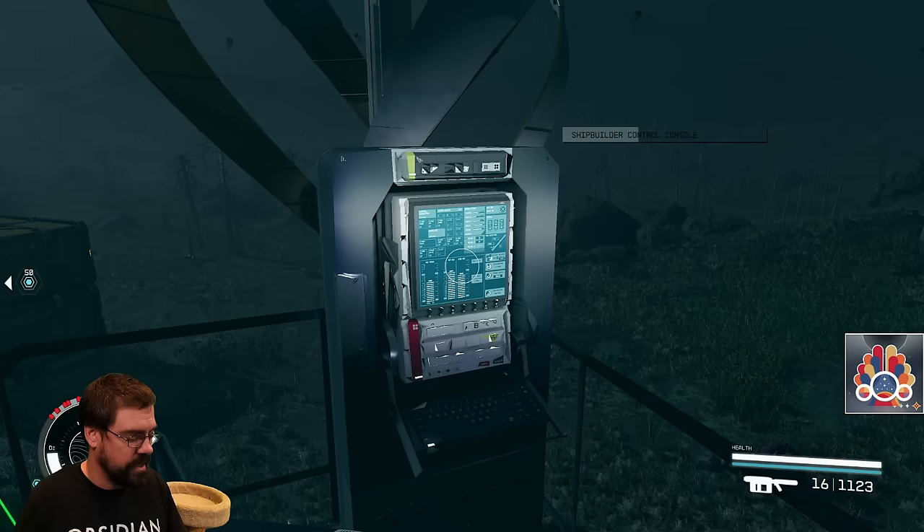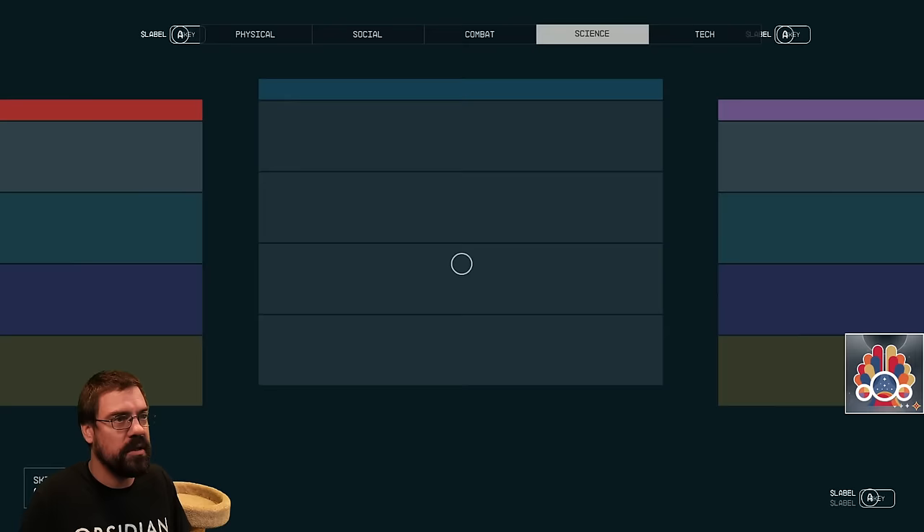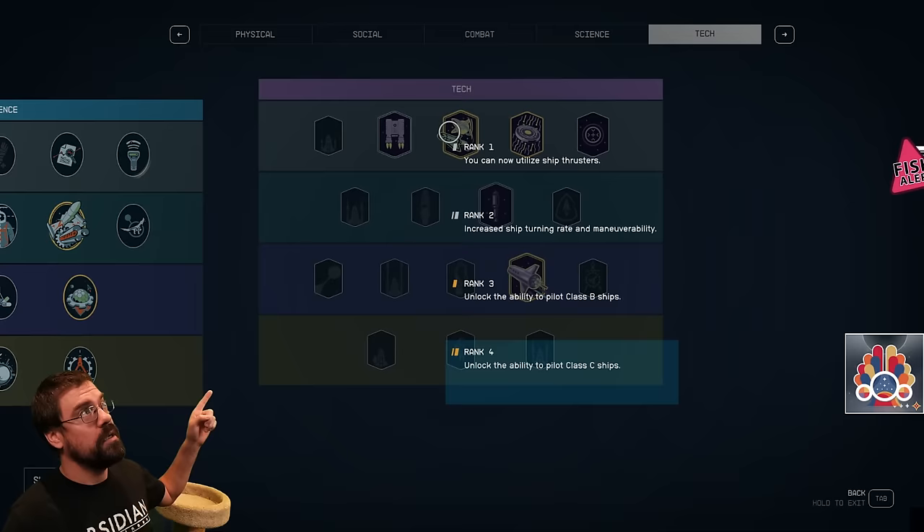There are two things to go over before we start building ships. The first one is the perks you're going to need. The perks are available in the tech tree. The first one is going to be to actually use the ships, and that is your piloting — you want to get this at least rank 4.